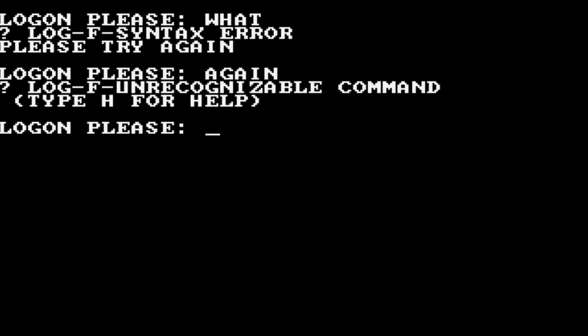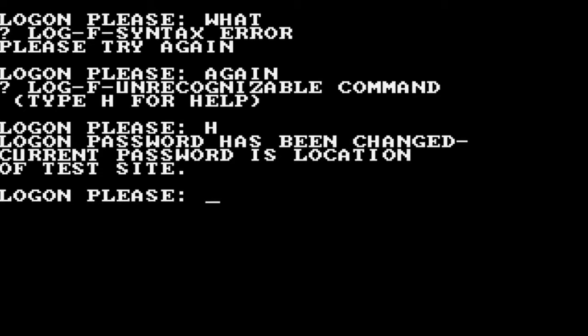That's kind of a misnomer because you really don't hack into anything. As you can see, it just gives you a 'log on please.' Back before games had intros, all games had intros. So, syntax error — please try again. 'Log F' — unrecognizable command, type H for help. If you type H for help, the log-on password has been changed. Current password is location of the test site.